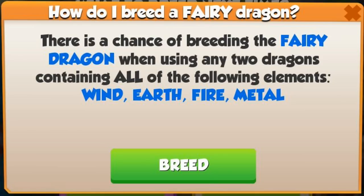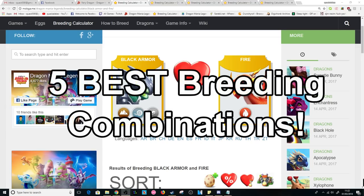To have a chance of breeding the Fairy Dragon this month, you'll need to breed together two Dragons that have the Fire, Wind, Earth, and Metal elements. With this in mind and a little help from the DML wiki and the breeding calculator, I've put together a list of the five best combinations you can use to breed her.